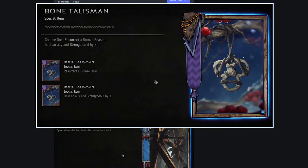Bone Talisman, Skellige: choose one - resurrect a bronze Beast, or heal an ally and strengthen it by three. This seems really weak. You're limited to resurrecting only a bronze Beast, and healing plus strengthen by three is already done better by other cards you already have - like Armorsmith or whatever that card is called that heals and shields. You already have plenty of revives via Freya's Blessing. This seems bad.